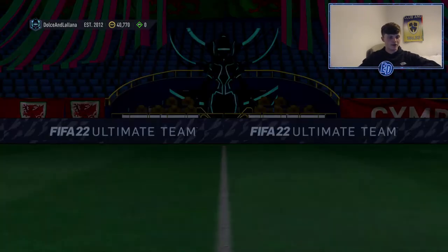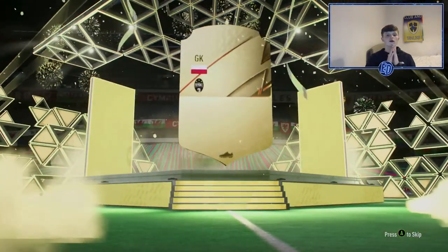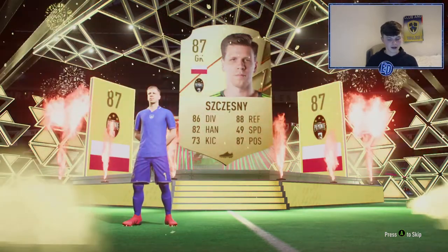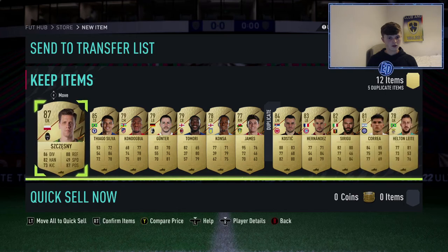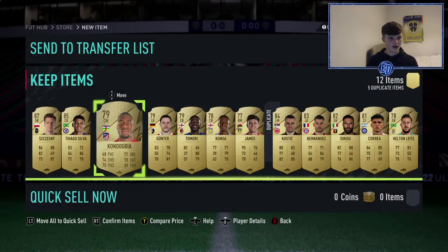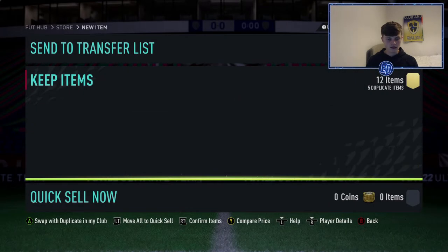Now the 50k pack — are we going to get something good? We need to see some big flares. That is not the pack I want — come on, give us a walkout. Yes! A walkout — Poland striker. Oh, a goalie. Szczesny — I'll take that. I wish it was Lewandowski, but not bad. Thiago Silva too — not bad, an 87, good fodder. An 85 as well. Tomori is worth about 3k.